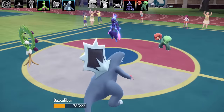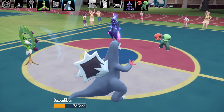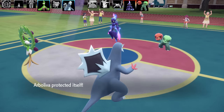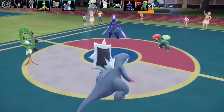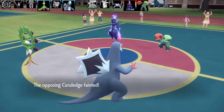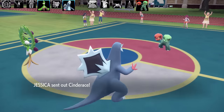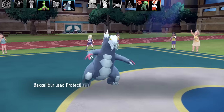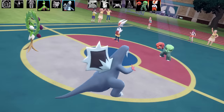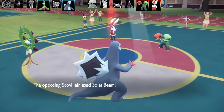I suspected the Scovillain was running Choice Specs due to the massive damage. After protecting with Arboliva, Baxcalibur goes for Glaive Rush and takes out the Scovillain in one shot — a very threatening Pokémon removed. The last opponent is Cinderace, and I'm cautious, so I protect with Arboliva again.